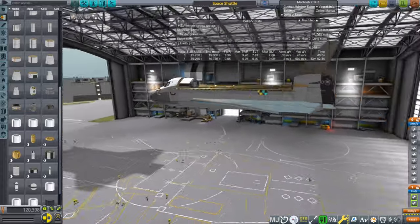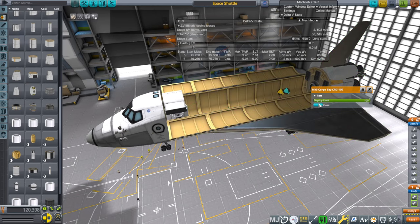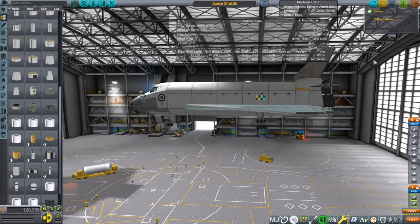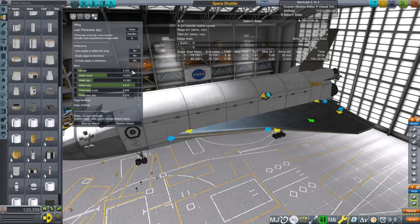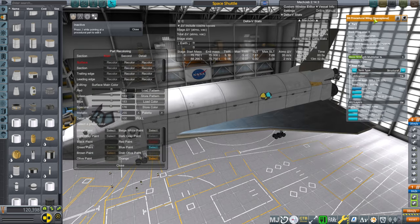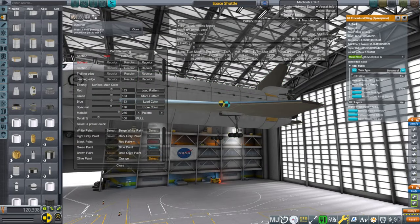That's a start — it might all blow up because of heat tolerances, but it is a start. Our mass seems pretty realistic. I wish I could use the old procedural parts textures for the wings instead of the recoloring UI, because those had an automatic HRSI tile coloring that was more ideal for the situation.